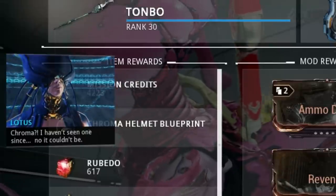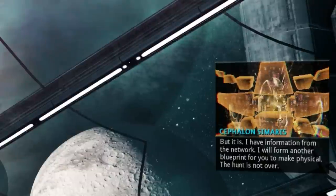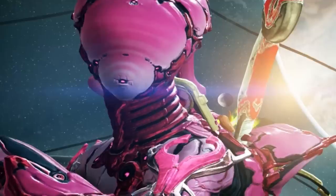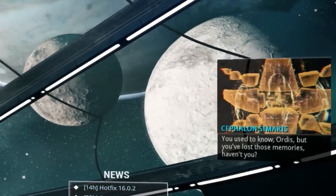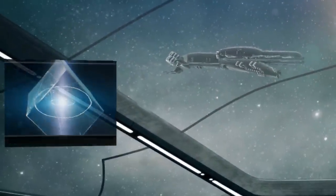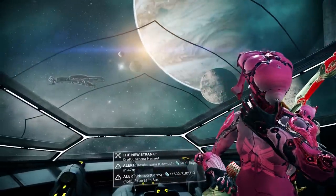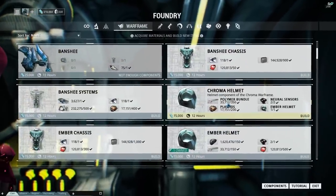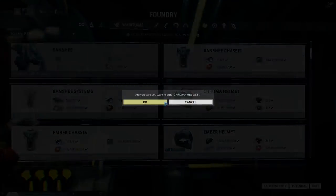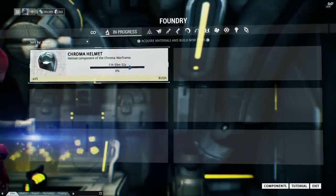I haven't seen one since... no, it couldn't be. You, Risa, now. But it is — I have information from the network, I will form another blueprint for you to make physical. The hunt is not over. How did you do that? You used to know, Hordis, but you've lost those memories, haven't you? I seem to have misplaced them. I could restore them. In time, we could reverse your decline, heal your malfunctions. Well, there you go. Now we're back at the foundry — it's time to build ourselves a Chroma helmet. We need an Ember helmet for that, but I already built it. The Chroma helmet takes 12 hours and I don't have that patience, so let's just rush that.